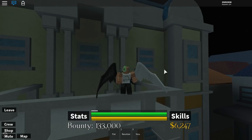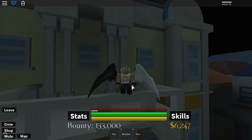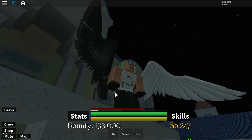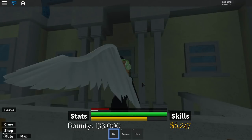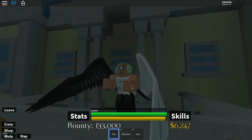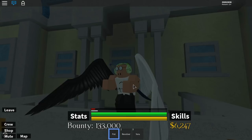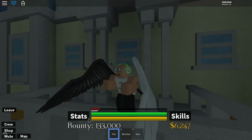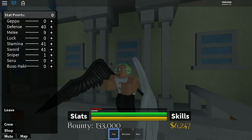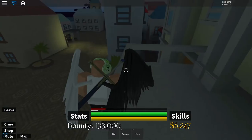I'm showing you guys some spawn locations — more like two spawn locations — for Buso Haki. As you can see, I have Buso Haki, but so far it's just on my hands. I don't know how, but you can make it go up to your arms and maybe your whole body, because one of my friends got Buso Haki up to half of their arm. They don't even know how, and they didn't put anything into the Buso Haki stat, so it might be that you turn it on and hit things. But anyways, I'll get into that later.